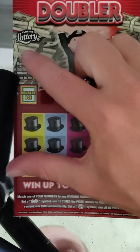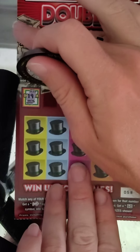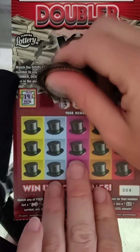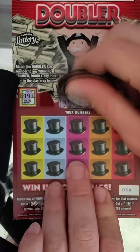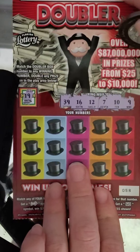We're on the board with the $10 tickets. Next ticket — ticket number 58. Doubler box is a 19. Winning numbers: 39, 16, 12, 7, 10, and 9.